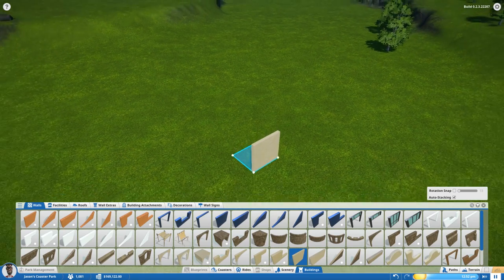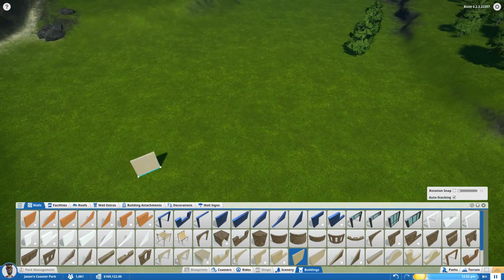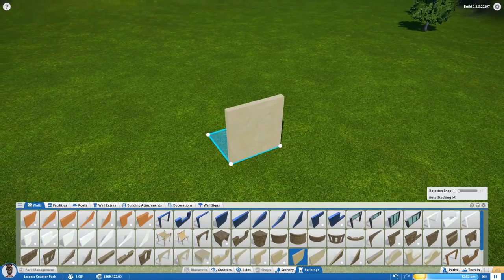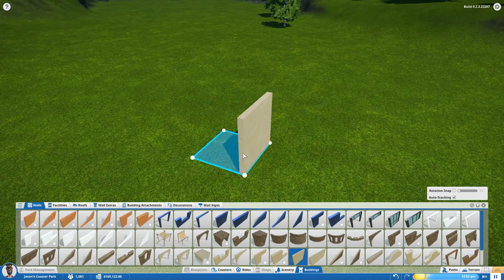For placement, you want to get an idea of where you want to place the building. Some people build directly on the path so they know how big the building needs to be. For now, I'm going to show you off the map how to place a building and then move it in. The object automatically snaps to the terrain.